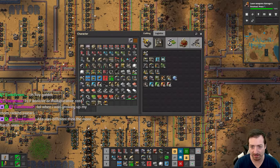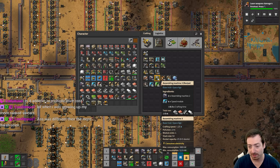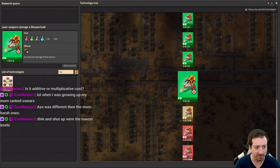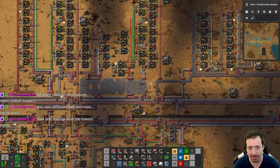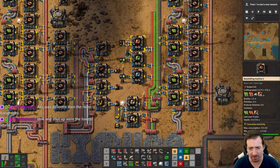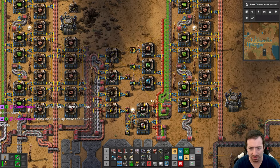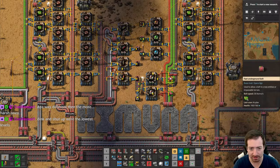We've unlocked the glorious assembling machine 3. What I'd like to do — do we need space to get logistics robots or requester chests? We do. So I can't do those yet, but I would like to automate assembling machine 2s. That's going to be a little bit of a pain.